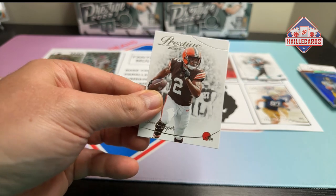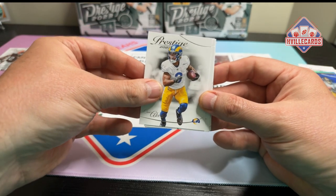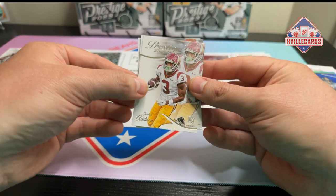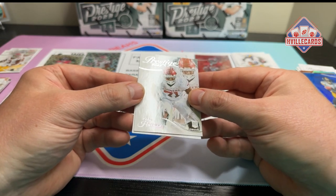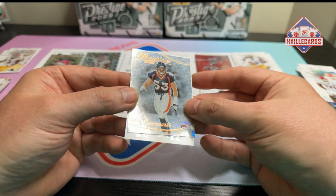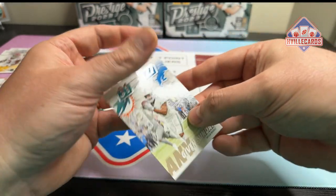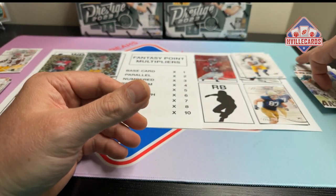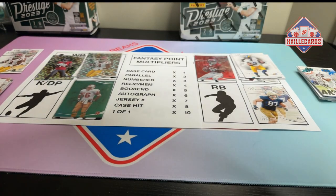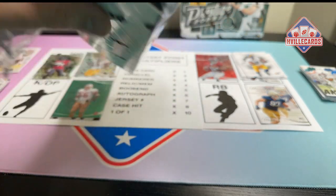We have Amari Cooper for wide receiver, Cam Akers for running backs, Quinn Williams for defense, a Jordan Addison for wide receivers, an Anton Harrison on offensive line, a Bill Romanowski — defense but I'm not going to take the Broncos — and an Any Given Sunday Jalen Waddle. That was the first box. Three numbered cards in a mega box — because you get three numbered per mega — that was a really good box.